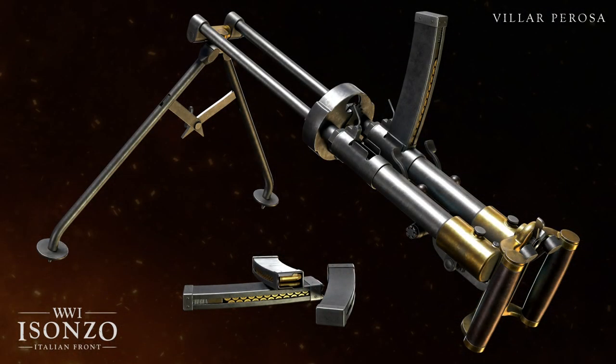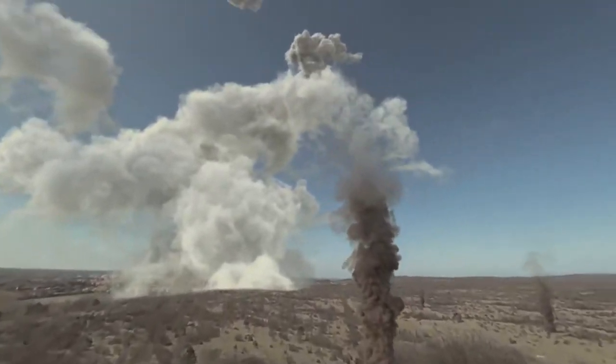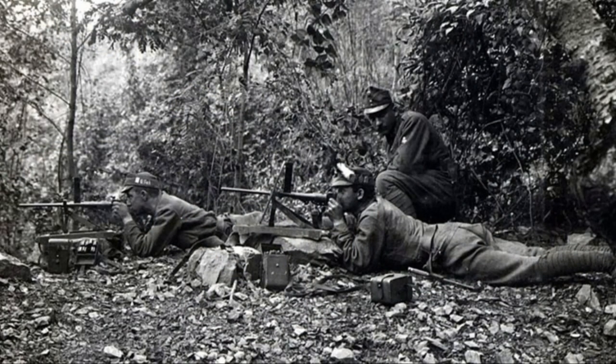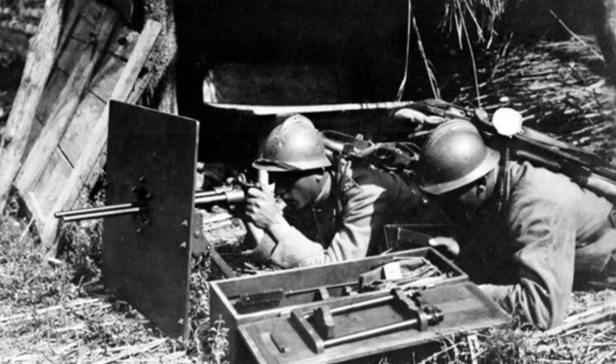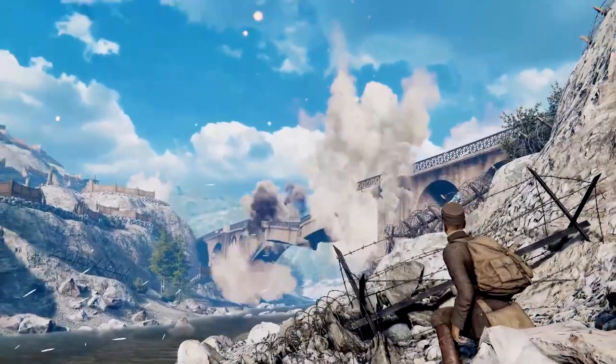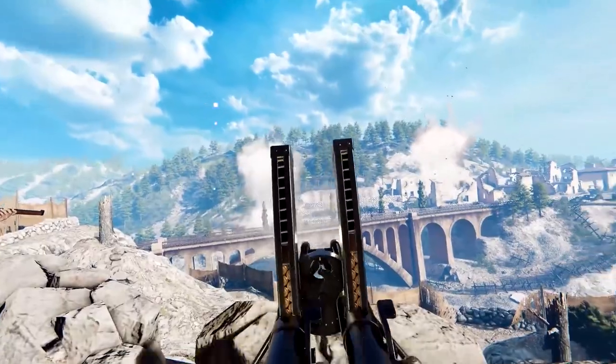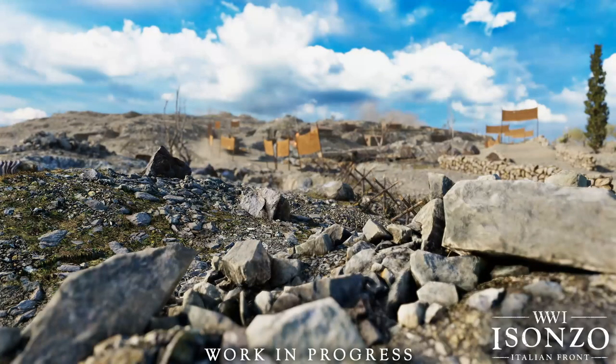Next up we have the Vilar Porosa submachine gun. This was originally designed for anti-air but proved ineffective due to the 9mm round's low stopping power, but it found a unique role as a high fire rate machine gun slash light machine gun within the Italian Army. Gameplay wise this will be an interesting one, because although it has a small caliber, it was also relatively heavy and had a bipod. As shown in the gameplay clip from the trailer, it's likely going to be used more as an LMG, but we'll have to wait and see.